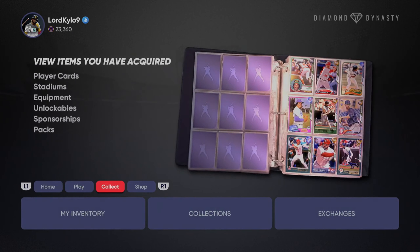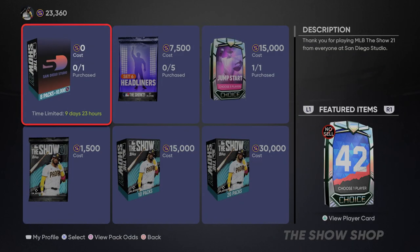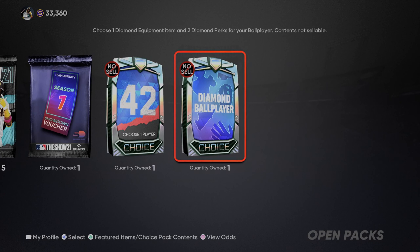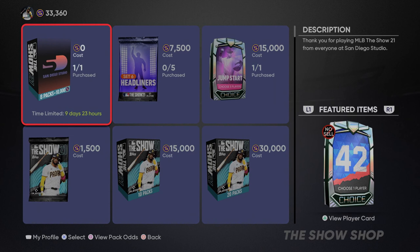The first thing I want to talk about is there is a free pack that released for everybody for the next 10 days. It's only one pack — not multiple packs over those 10 days. If you go into buy packs you will see it costs zero. You get a handful of goodies: five The Show packs, a season one voucher which is actually ten vouchers, a 42 choice pack, and a diamond ballplayer choice pack. You will also get ten thousand stubs for free. Make sure to redeem that in the next 10 days.